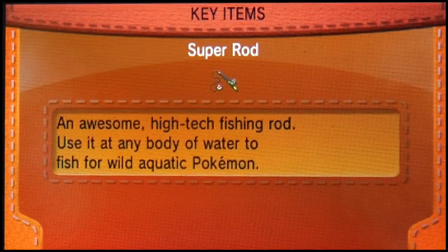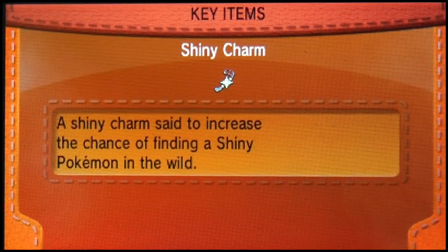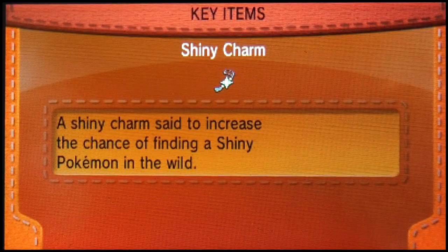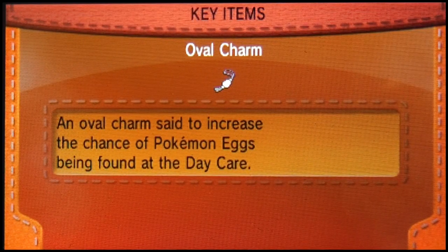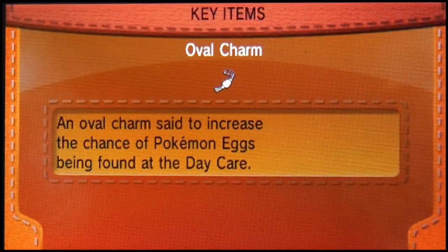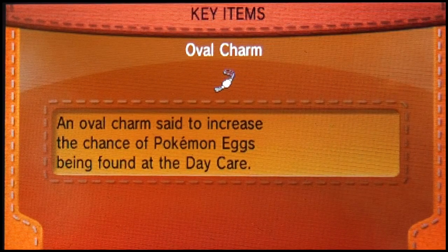Let me take a look at the Shiny Charm — there it is, guys. A Shiny Charm, set to increase the chance of finding a shiny Pokemon in the wild. I even have the Oval Charm, which you get after completing the Kalos Pokedex, and it increases the chances when you're breeding. So: Shiny Charm and Oval Charm.